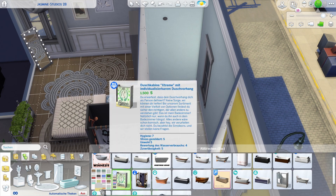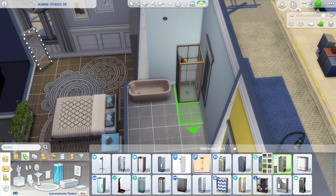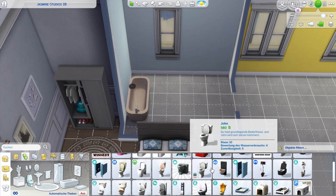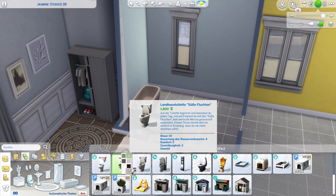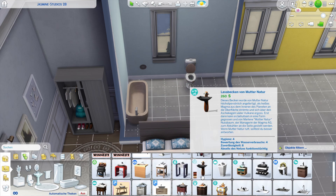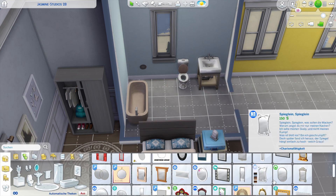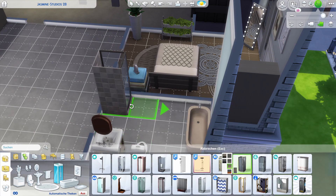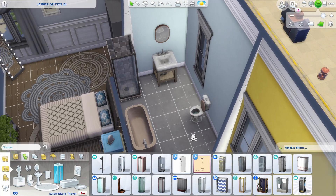Now we're moving on to the bathroom. I'm going for this cute little bathtub — I absolutely adore it, and you're probably gonna see it in a lot of my builds. I really like beige or brownish colored bathrooms; I don't like when they're white. Maybe it's just inspiration from real life — white bathrooms always tend to look dirty even when they're clean, whereas a darker bathroom hides that better.